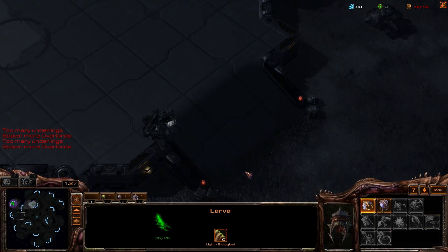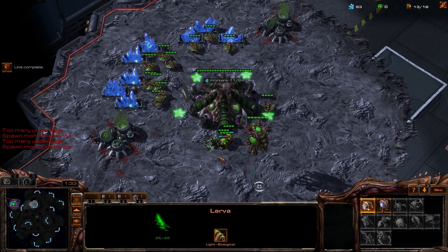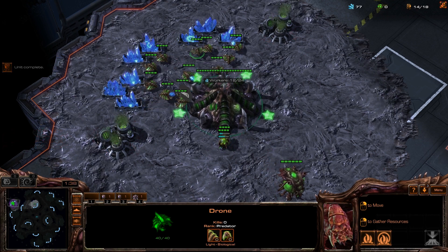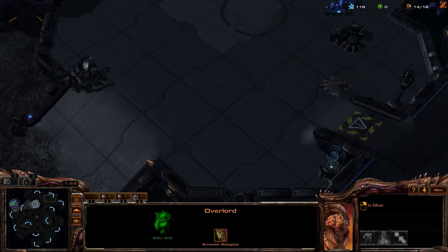This big-ass ramp right here at the front is kind of difficult to wall off, especially early in the game. It's not nearly as easy as some of the other maps where you can just wall with like two evos and two queens. Here you need to wall with three buildings, and it's just a little bit less convenient.